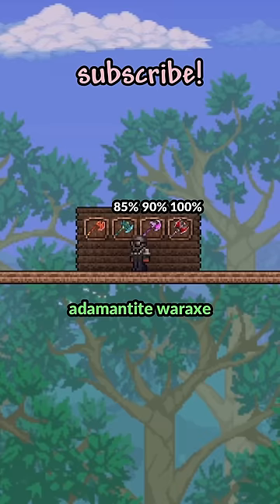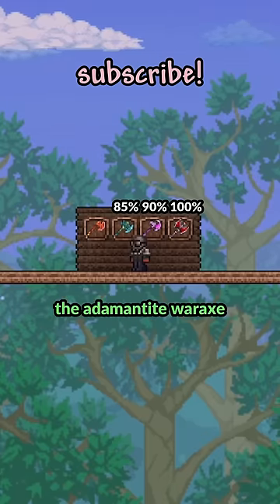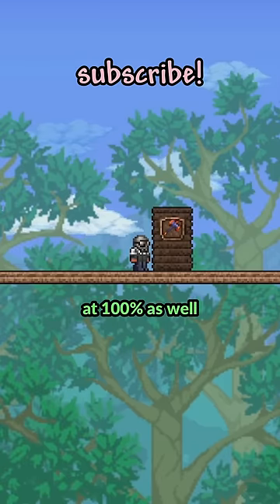The Orichalcum War Axe and Adamantite War Axe have 85% to 100% axe power. The Adamantite War Axe, however, is tied with the Meteor Ham Axe at 100% as well.